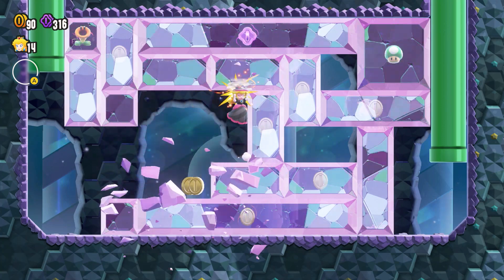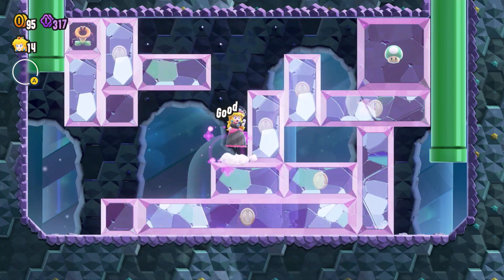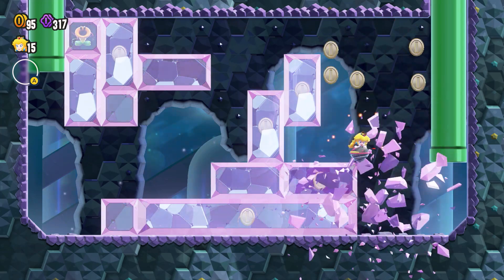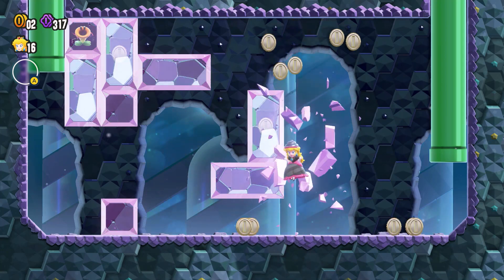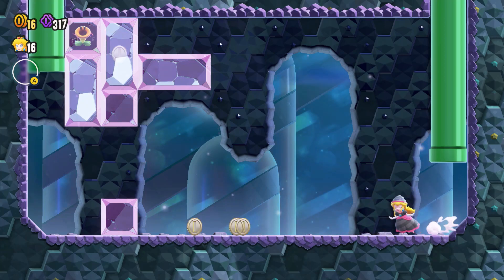I was hoping for something more than just coins. And there's a one-up, but I don't really need one-ups that bad. Where do I go? So when you ground pound, you kind of drill through stuff here. There's coins everywhere — I'll take it.